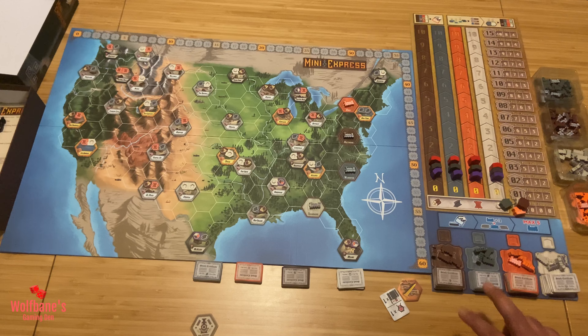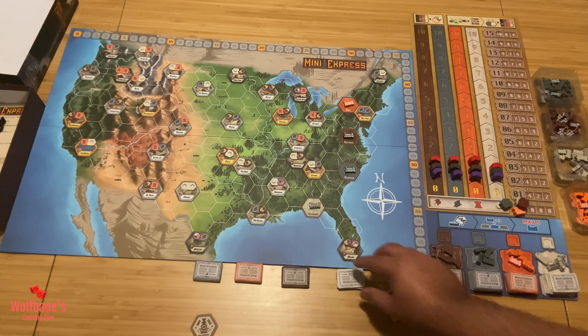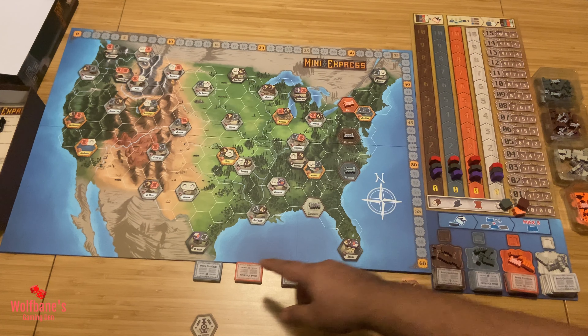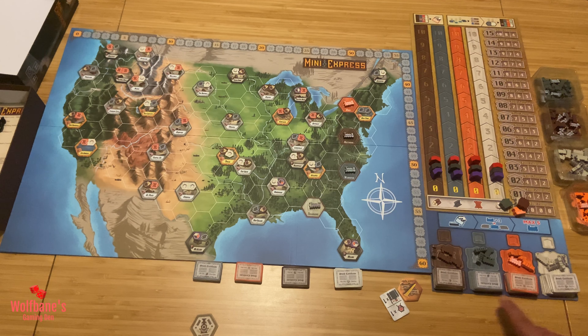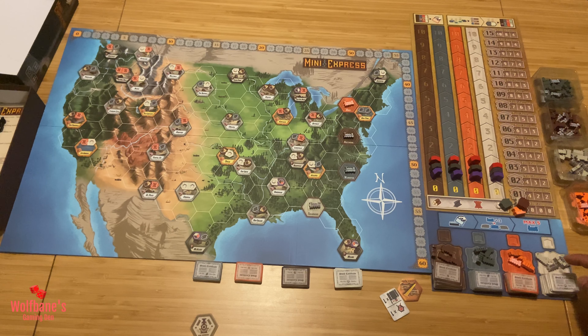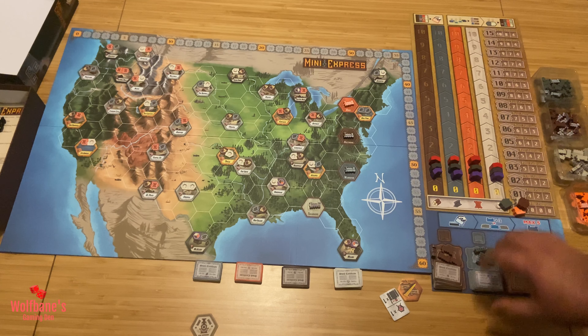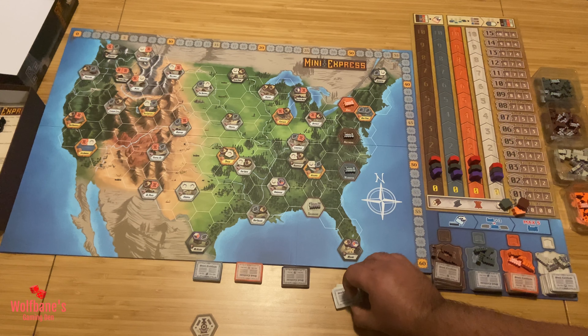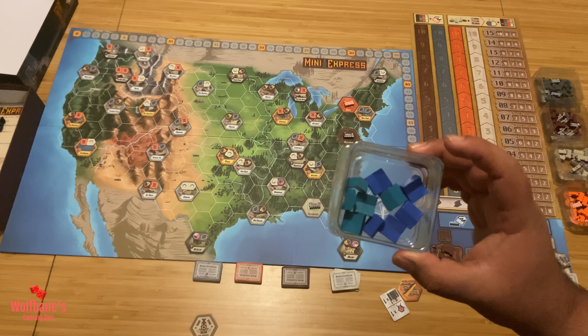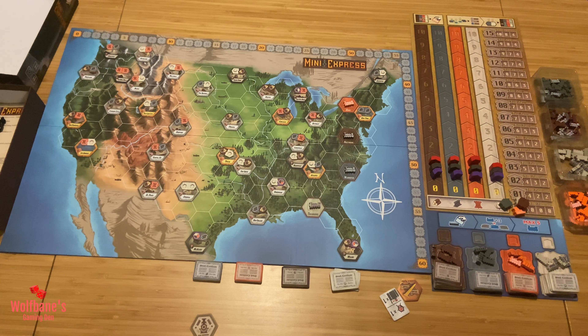Moving on to the asset board, the game comes with stock certificates or share certificates. There are four different colors. Take six of each color and put them on the designated spots on this board. Next, take four different tokens for each colored railway and put them out with the corresponding color — brown with brown, orange with orange, gray with gray, white with white. There will be three of each color left over; put those aside. Sort all remaining railway tokens by color and set them out on the side.